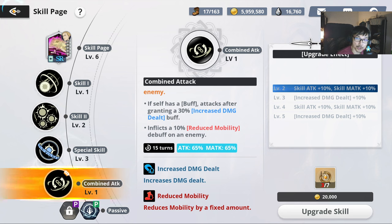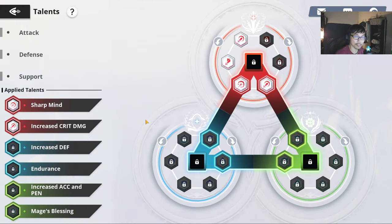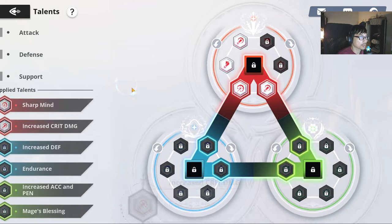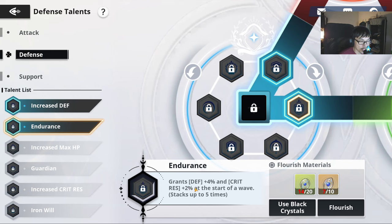If you have to choose, go in that order. Now for the talents, something very, very important — I haven't completed my Julius yet, still farming some of these. For the attack talent, I recommend going for damage dealt 5% and also crit damage. Crit damage 10% is going to be very, very good as well. For the defense side, obviously defense and crit resist — 4% and crit rest 2% at the start of wave.